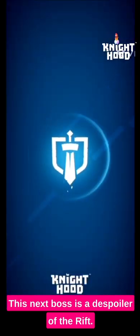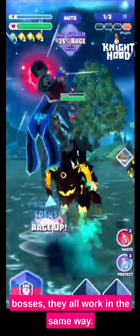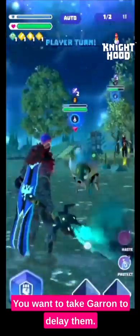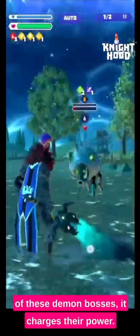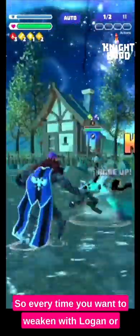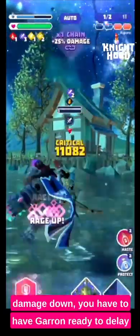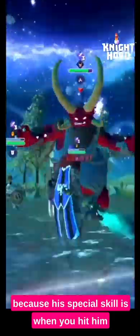This next boss is the Spoiler of the Rift. These big demon bosses all work in the same way — you want to take Garan to delay them. When you put a status effect on any of these demon bosses it charges their power. So every time you want to weaken with Logan or Grim, which you do need to do to keep the damage down, you have to have Garan ready to delay the boss's skill straight after.